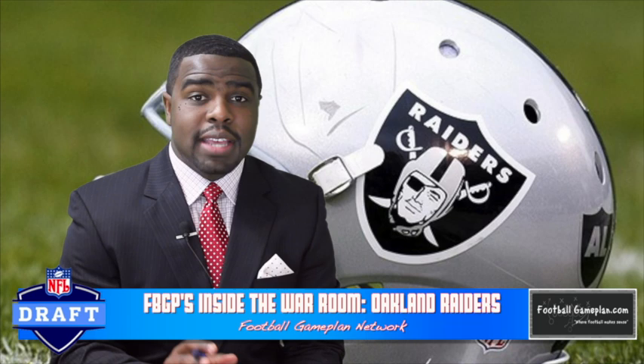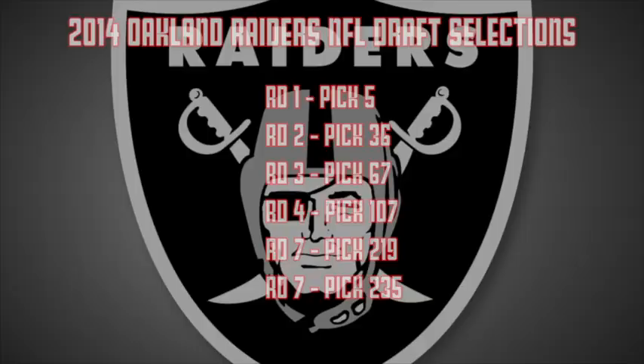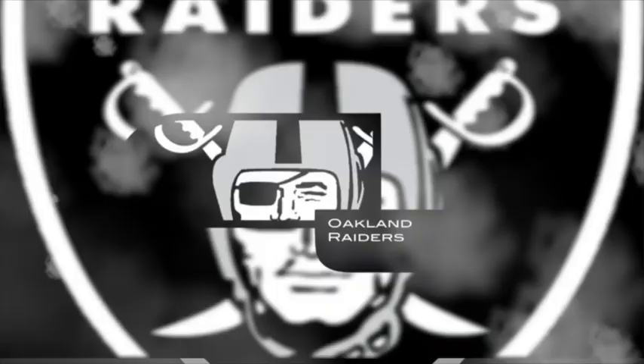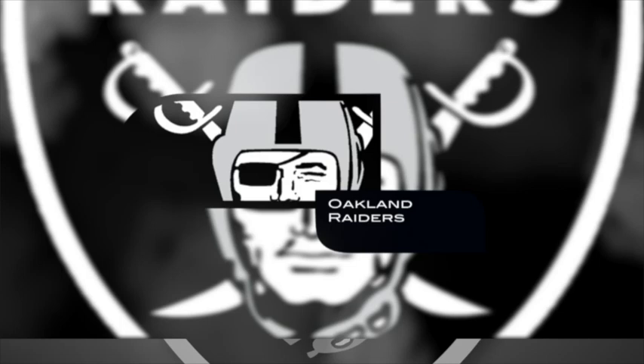We're going to take a look at their team needs to see what players could be possible selections to help fill those needs. But first, let's start off by taking a look at the upcoming picks they have in this year's draft. The Raiders were very active in free agency, trying to add talent to the roster, and they entered the 2014 draft with six selections and a great opportunity to add more.